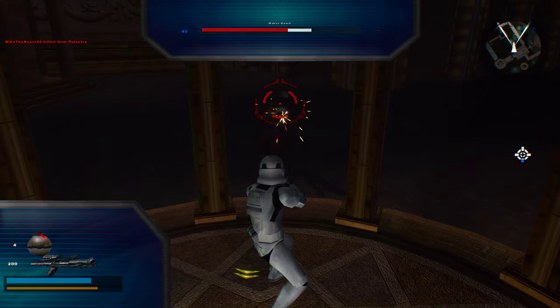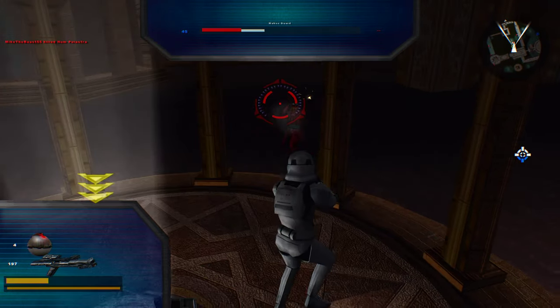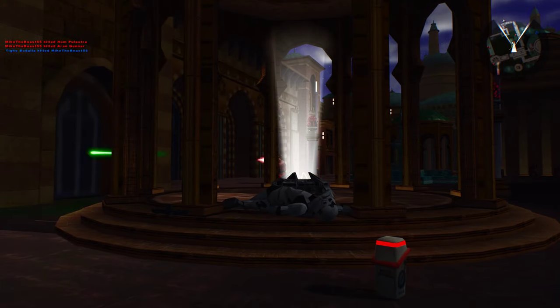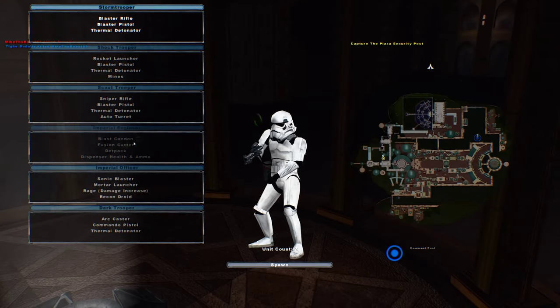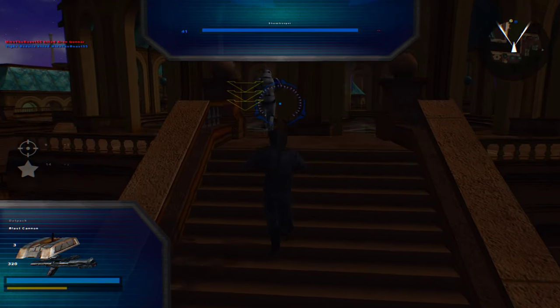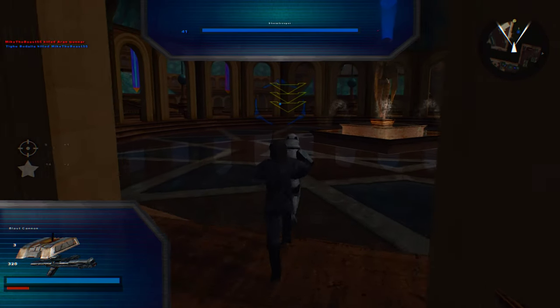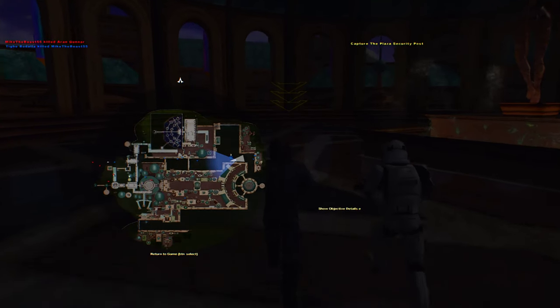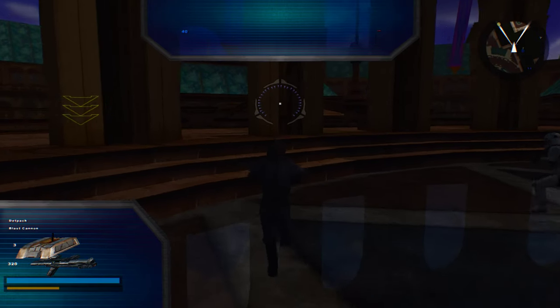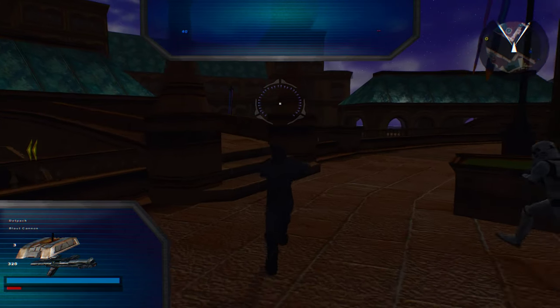I believe in this one there were turrets or whatever. I never really completed the actual conquest — that sucks, oh well. Let's try the shotgun. I'm no good with it but always worth a try. Where are all my guys anyway? They're just running straight ahead, not even going for the actual objective. They suck, oh well.